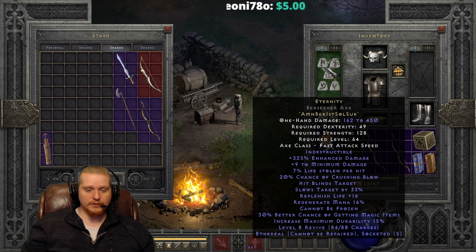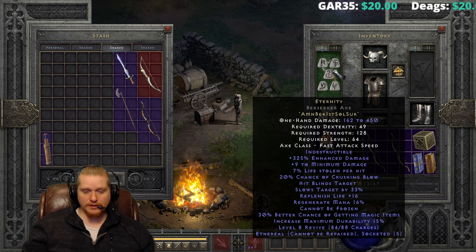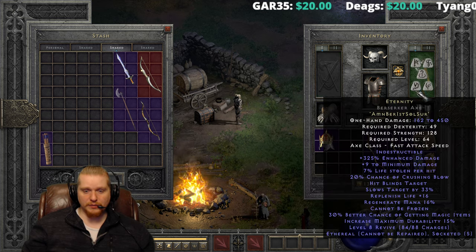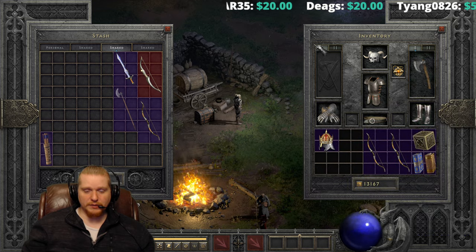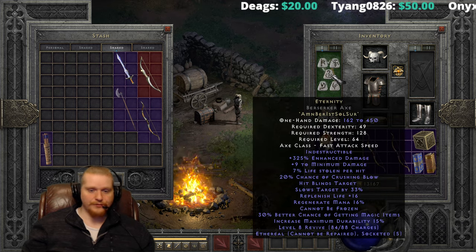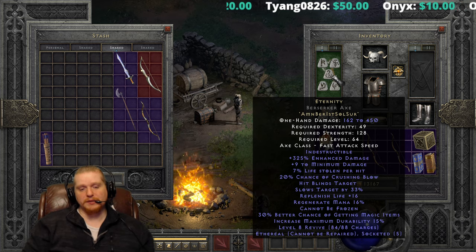This particular weapon — what uses does it have? Well, it's a very high physical damage weapon. It has no increased attack speed, unfortunately, which is bad. But it would seem like it would be decent for maybe a Frenzy Barbarian, due to the crushing blow, the hits blinds target, the slows target, and the cannot be frozen. I feel like you could work this into a Frenzy Bar, maybe use it in his right hand while you use a Grief or a Breath of the Dying in your left. I just don't really see this being a better option than some of the other weapons out there.